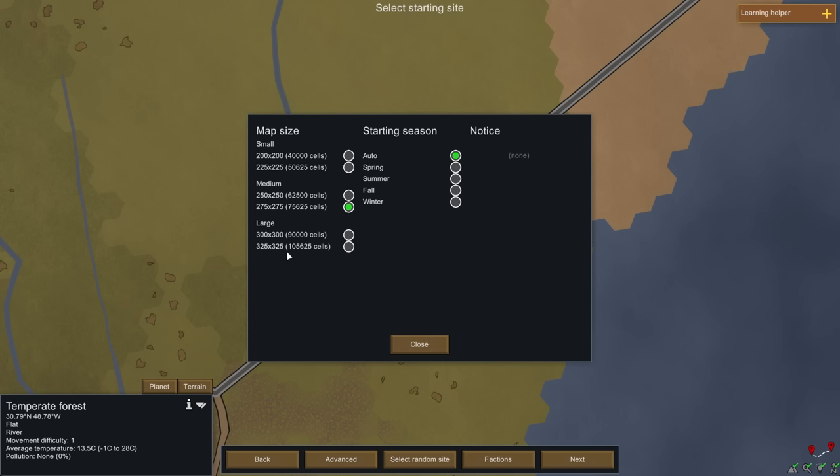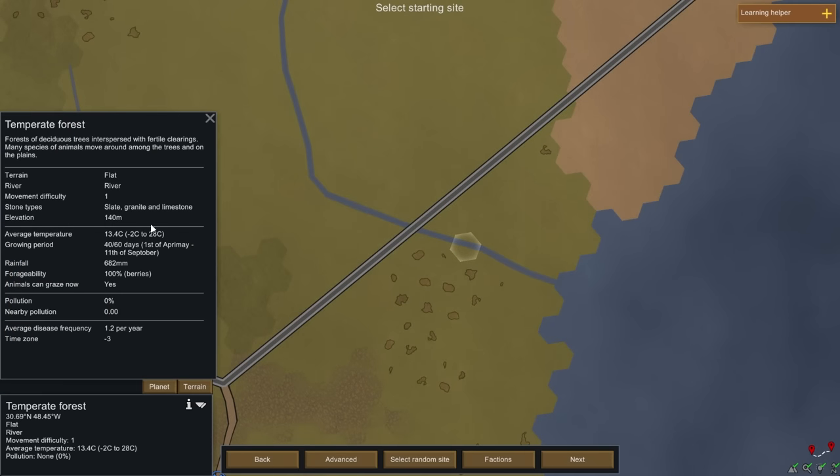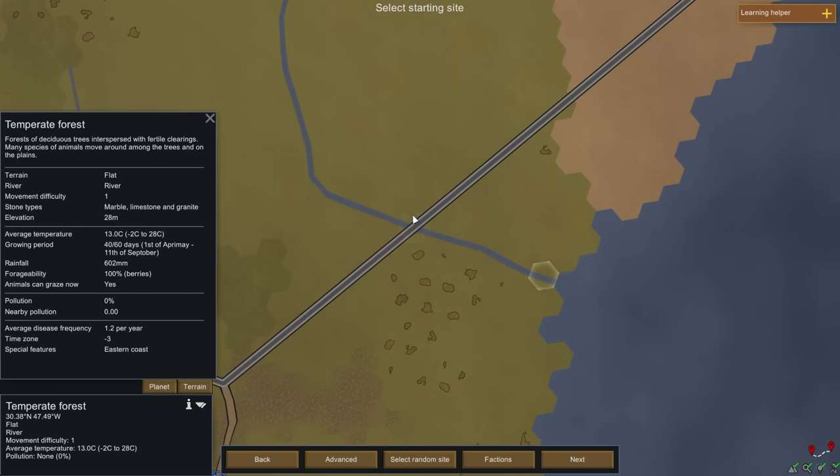Map size — 275 is recommended for medium. Why don't people do large maps? Pathing issues and harder on your PC. We'll do 275 by 275. I wanted water and I'm not going to get mountain, but I will get water. I think this is going to be our spot — we're going to live on the river. One coast is water, good for defense. Marble, limestone, granite — yes, let's live on the coastline. This is going to be Armatage — the city on the coast next to the highway.